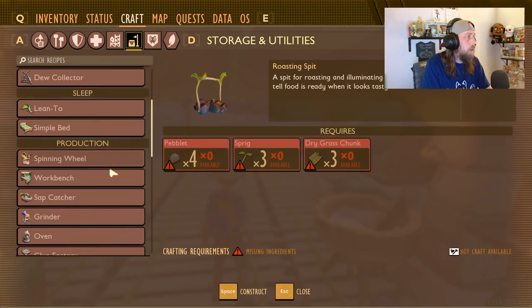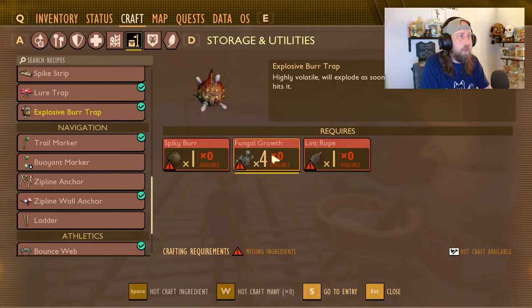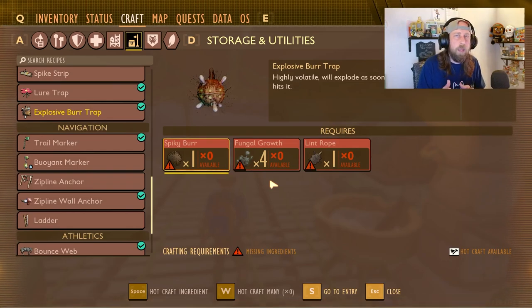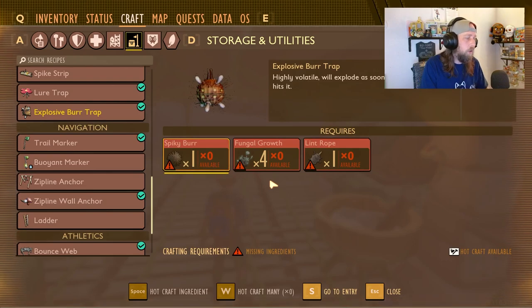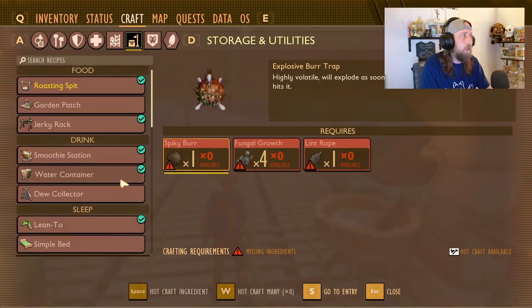There is also one new trap that can be crafted - the explosive bird trap. The cost is one spiky burr, one lint rope, and four fungal growth. Fungal growth you'll have no difficulty getting a bunch of, but lint rope and spiky burrs are still pretty rare. An insect gets close to it and something spicy hits it - you can shoot a spicy arrow or hit it with a spicy weapon - and it'll explode causing a lot of damage. I recommend not putting it near your base because player damage still affects structures.